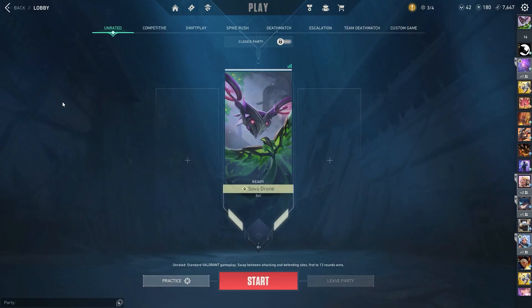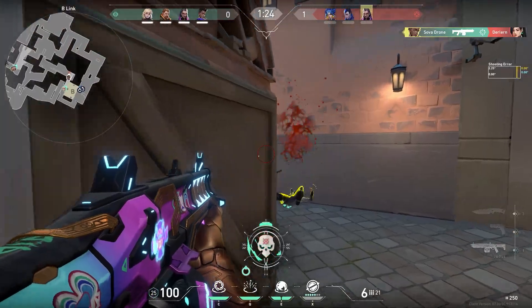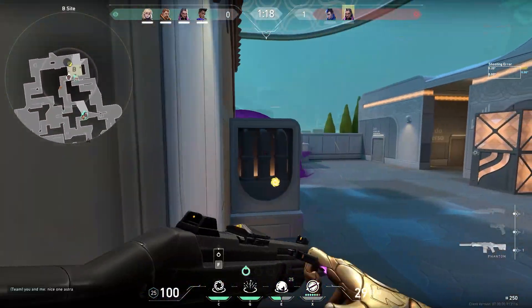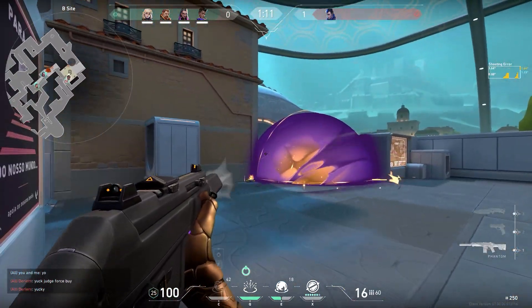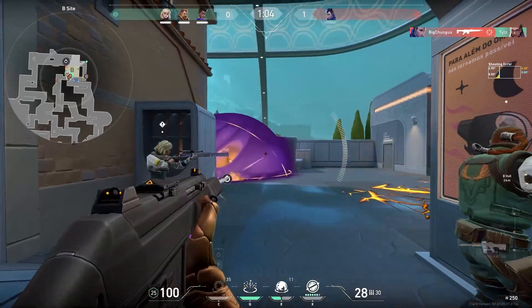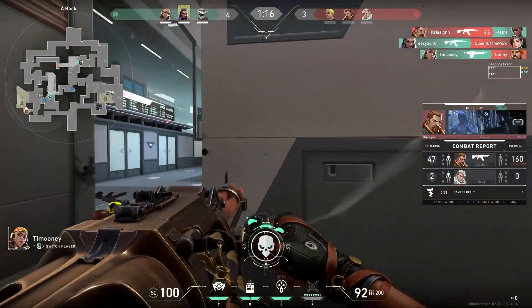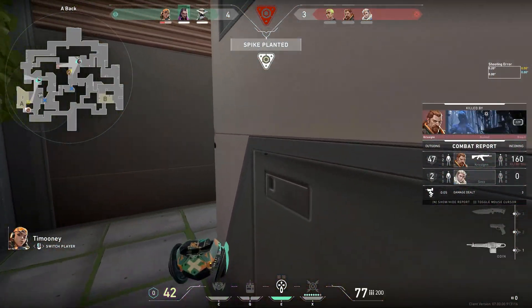Here is my final piece of advice for today: Swift play is your friend. I really recommend playing Swift play to learn the game as opposed to other game modes. Swift play has the same structure as a normal or ranked game of Valorant but is much, much faster. This will help you improve by exposing you to a wide range of situations across a mix of maps and agents. Remember, your game sense is built up by experiencing similar situations over and over again until you instinctively learn what to do. Swift play, in my opinion, is a great environment for learning the game and developing your game sense — and it's much better than unrated or ranked. Don't sleep on Swift play; I highly recommend it for new players.